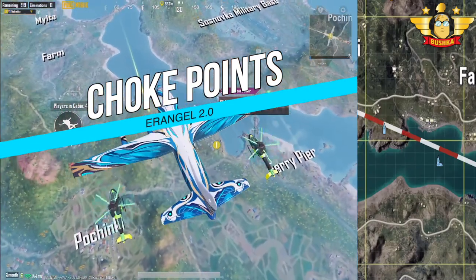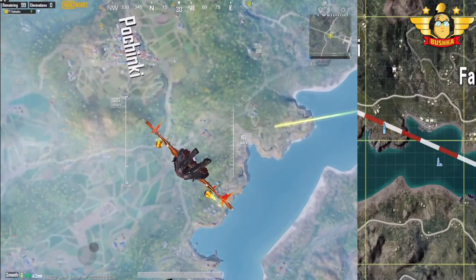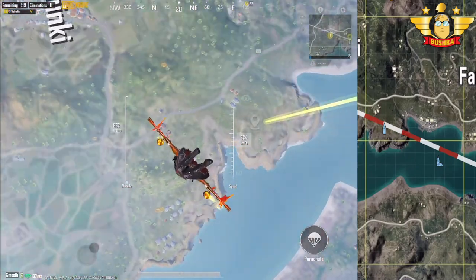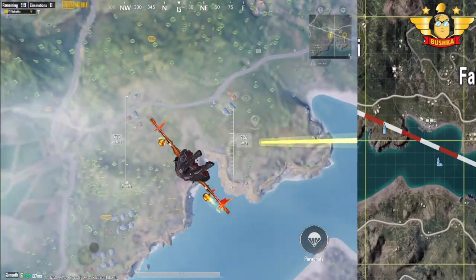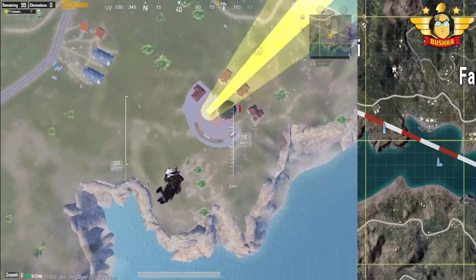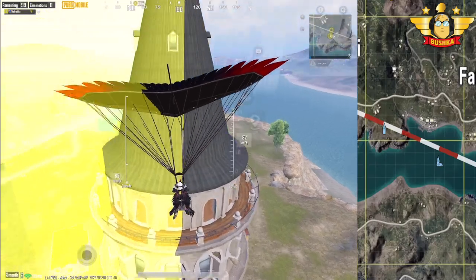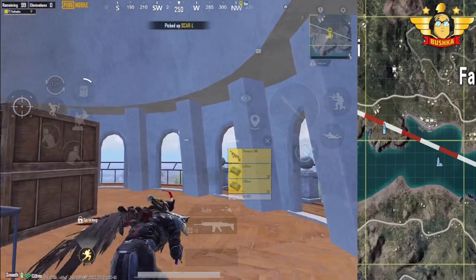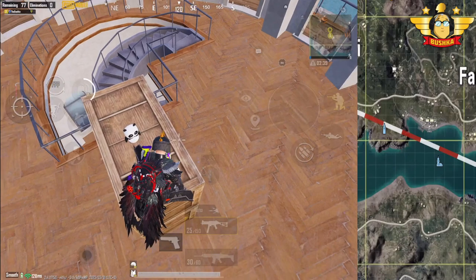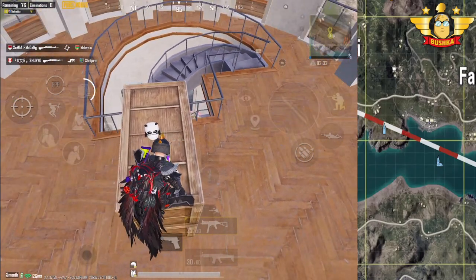Well hello there, humans, earthlings, whoever you are, whatever you're doing. We're going to do a meta update here because Erangel has had massive changes over the last year or so, and some of those changes have been persistent and they've really influenced the way the map plays. This is very different to the event mode — I don't really like the event mode. I don't love the Spider-Man aspect of it, or the buying stuff off the drop. I love classic Erangel. I want to talk about tactics for the new spots, the way you need to adjust your playstyle, the new hot drop zones, the new loot paths, all that kind of thing.